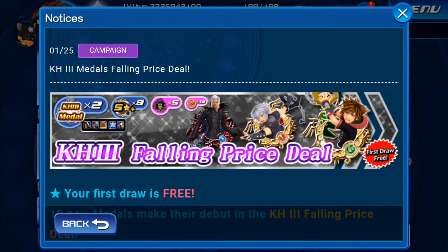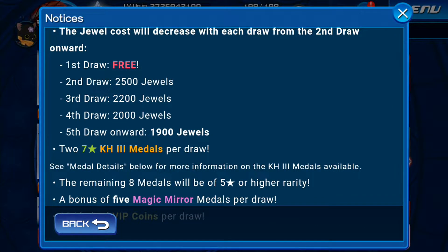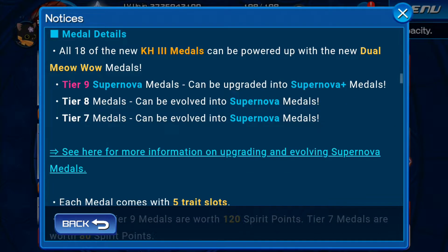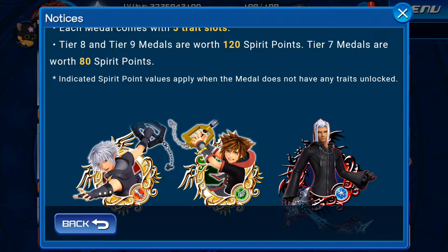Every pool you do, guaranteed 2 of the 18 Kingdom Hearts medals. The first 3 pools cost 2500, then 2200, then 2000, then 1800. You get 2 medals — Kingdom Hearts 3 Petra, Magic Mares VIP. Every medal comes with guaranteed skills: attack boost 6 max, defense boost 1-2-3 max, attack boost 5 max, gauge 1 max plus, boost the chance. The new mechanic for those 8 new medals is that they are 7 stars but you can upgrade them to supernova plus or supernova. The main 3 ones are already supernova and will become supernova plus, while tier 8 and tier 7 ones can become a supernova medal thanks to the new evolve medal. Tier 8 and tier 9 medals are worth 120 spirit points, and tier 7 are 80 points.